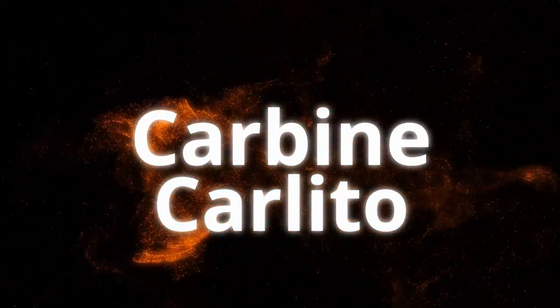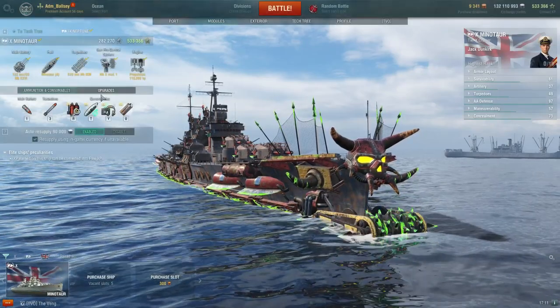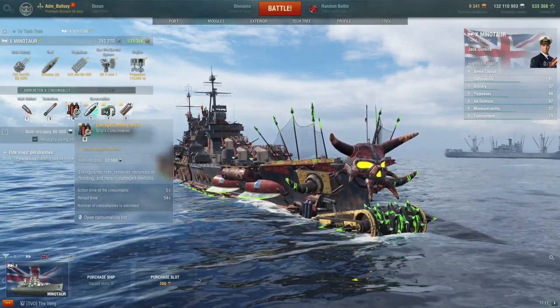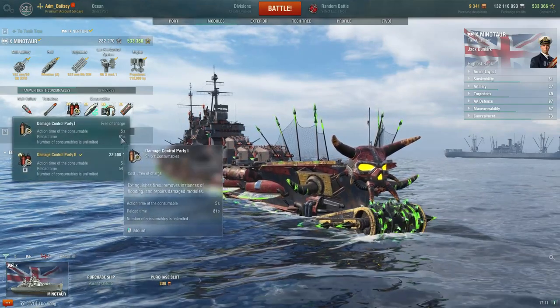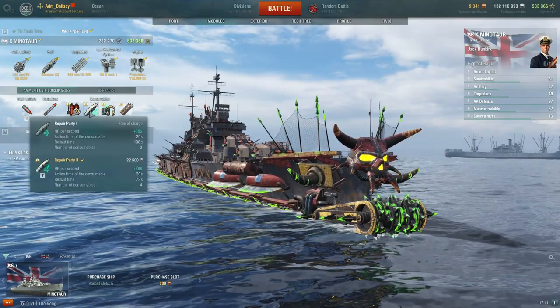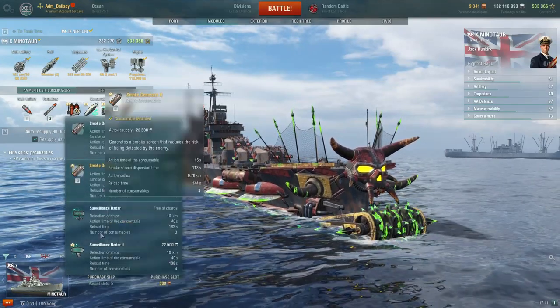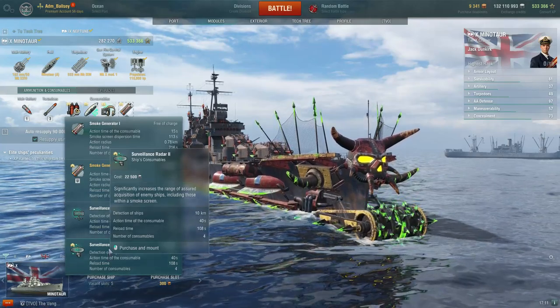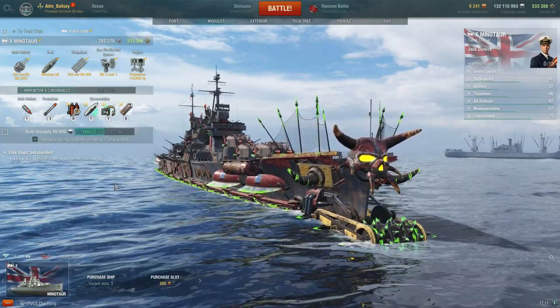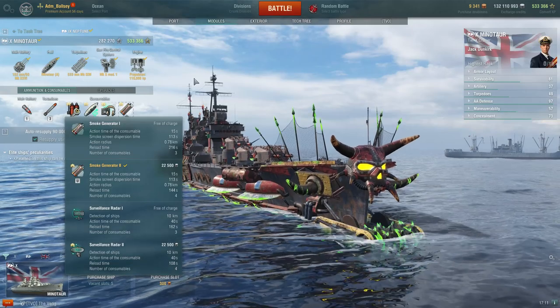Before going to the complete ship build, I've added some links including the Help Me Discord and my own personal Discord in the description below. Starting with the consumables, I always stress the importance of using premium to decrease the cooldown times of your Damage Control and add extra charges of Repair Party, Hydroacoustic Search, and in this case a choice between Smoke Generator or Surveillance Radar. For the purposes of this first video I'll be using the Smoke Generator — I'll cover the Surveillance Radar in a separate video, as the playstyle can vary dramatically.